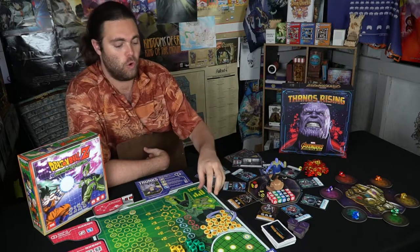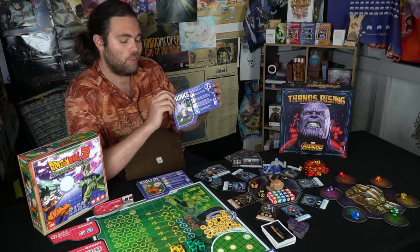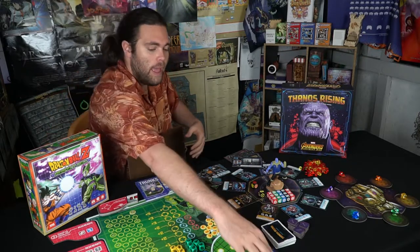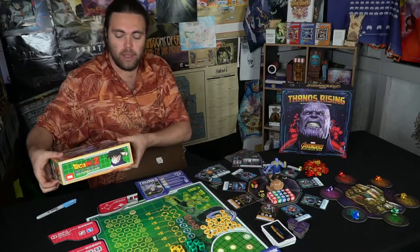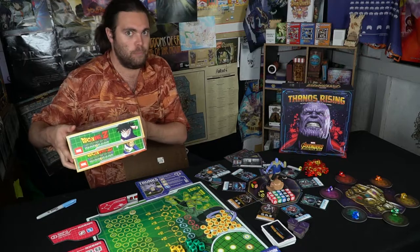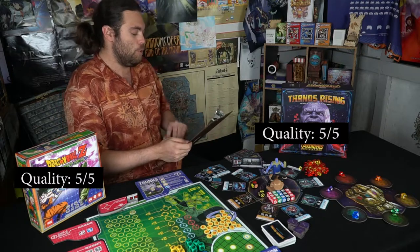For Dragon Ball Z, the dice are also engraved, thick, and feel good to roll. The HP pieces are a little thinner than I'd normally like but get the job done. The player boards and main board are about the same thickness — a little thicker would have been nice but it's not too shabby. The box is nice quality as well. IDW and USAopoly both do amazing jobs with their component quality. Dragon Ball Z doesn't have an insert, just a basic box, so I'd rate it a 4.5 compared to Thanos Rising's 5.